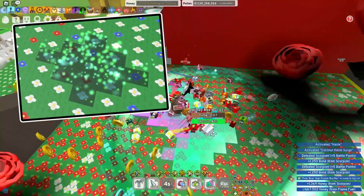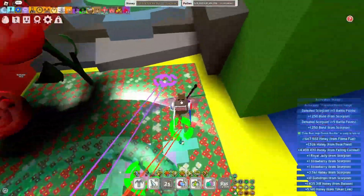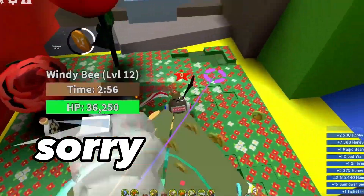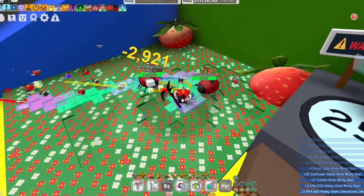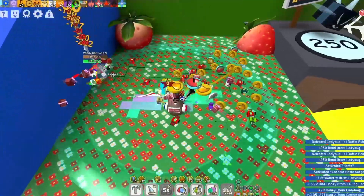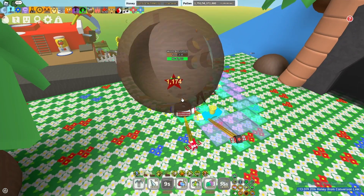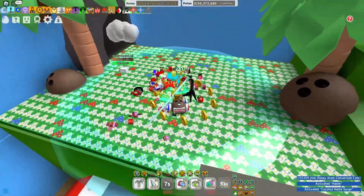Star jelly can drop from sparkles — those funny things on the field — or from fireflies. Star jelly also drops from the festive planter quite often, so plant them right now. Star jelly is a rare drop from the festive gift, but only if the festive bee is gifted. By the way, you can also get the festive bean from the festive bee gift.